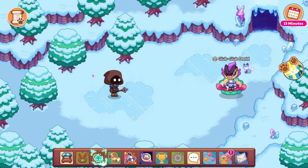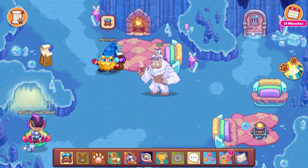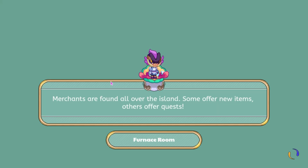So this is what this area looks like. I think it looks pretty nice. I like how they made it seem a lot darker. I really like the blue that they're using for this. But if we head up into the furnace room, we should be able to take a look at what the furnaces look like.